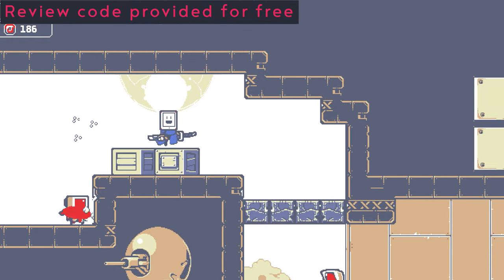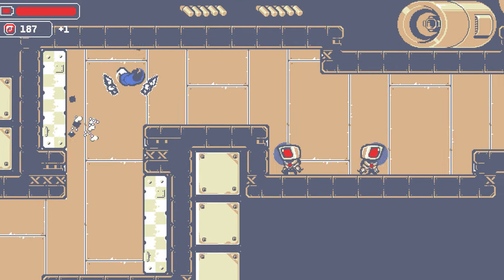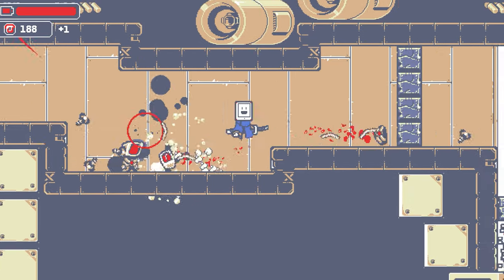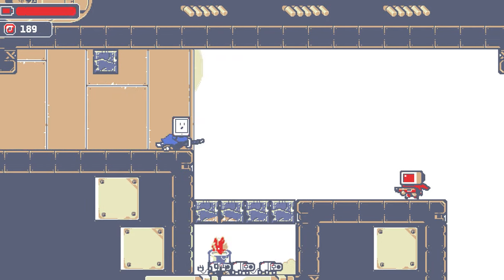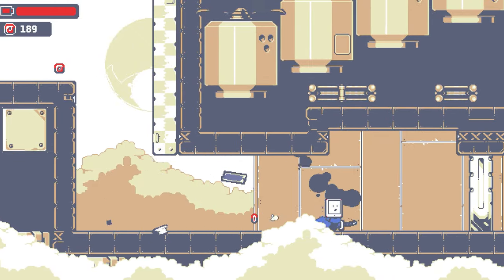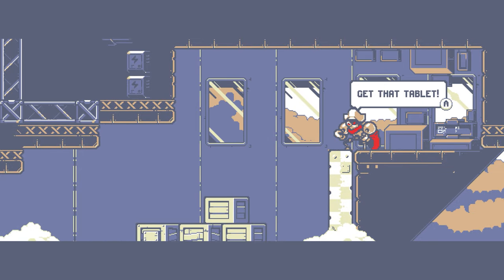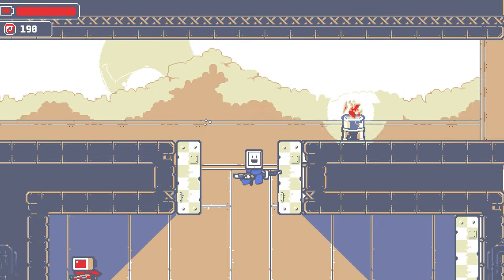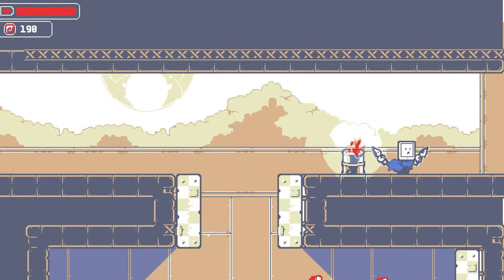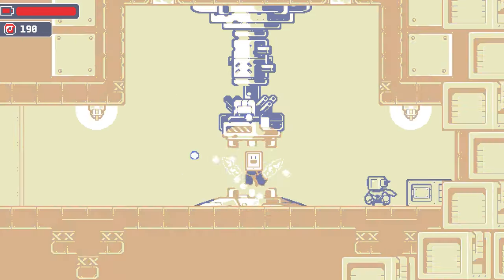Who needs more metroidvania in their life? Well I do. I'll take some more please, especially when it's done this well. Kunai follows the metroidvania formula but the beauty of the game is that you're a ninja — an electronic tablet ninja. If I was going to pick a famous brand I'd say like a Kindle Fire. Of course this includes throwing stars and other ninja gear. The Kunai though — it's so much fun to use them to get around. It's unique and creates exciting level design.